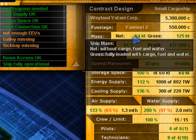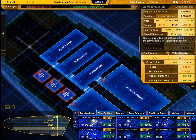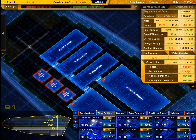There are some new construction goals: ship speed, maneuverability, and mass. Increase the ship's speed by building several engine rooms and its maneuverability by building thrusters.